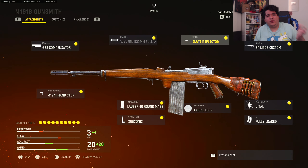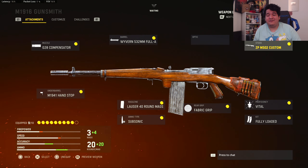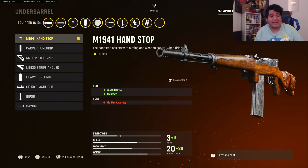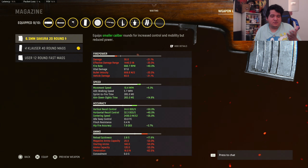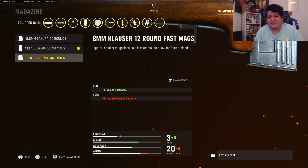Optics are going to be the sight reflector — you can use whatever you want. The stock is going to be the ZP M502 Custom for horizontal recoil control. Since we got vertical recoil control on the barrel, we take care of horizontal with the stock, and we also get extra ADS speed, making this gun much more snappy, which is important for marksman rifles. Under barrel is the M1941 Hand Stop for recoil control and accuracy. Magazine is the 8mm Klauser 40-round mags — for a gun that has 40 rounds as a fully auto marksman rifle, this is basically another AR.